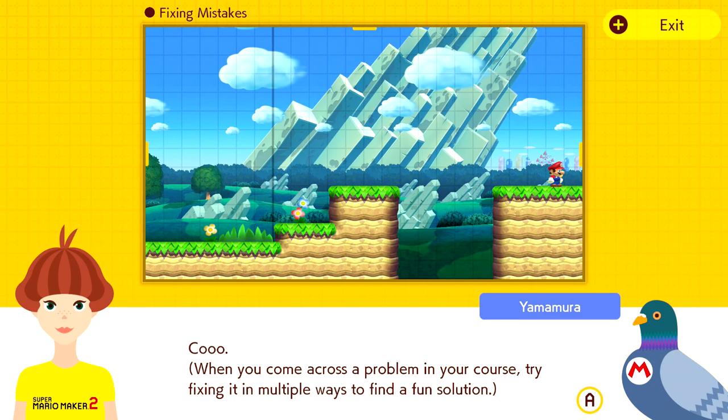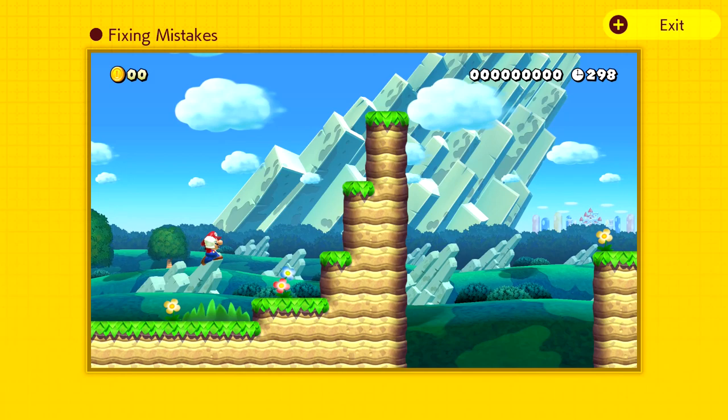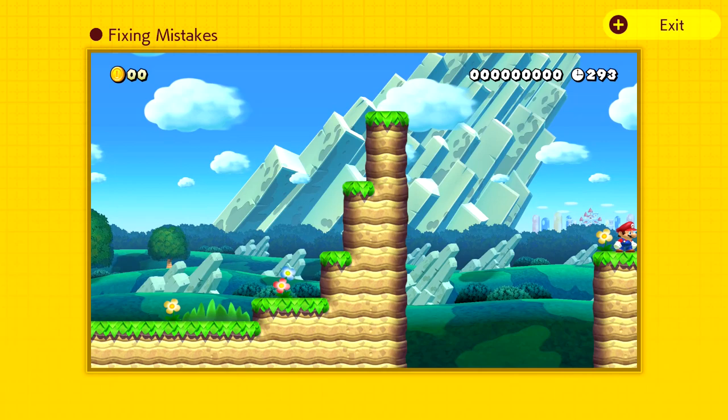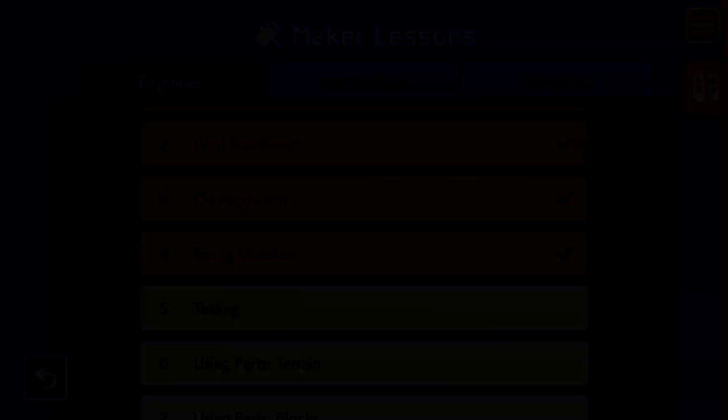You could also make a higher jump — removing part of the ground and making it so Mario jumps way up and then way down. Nina just barely makes it. Every problem has multiple solutions. That was a really easy lesson. Lesson number five is testing.